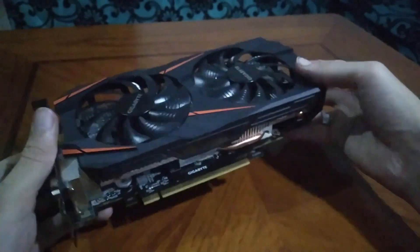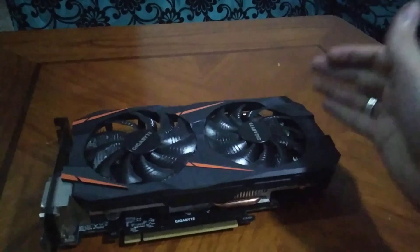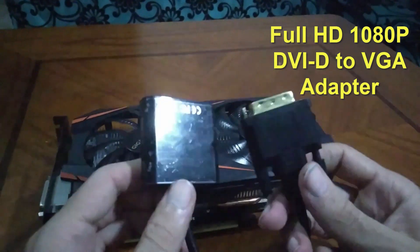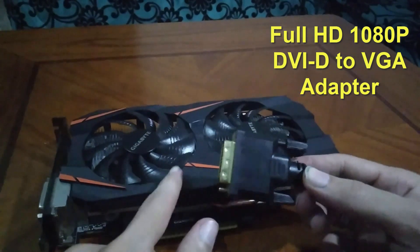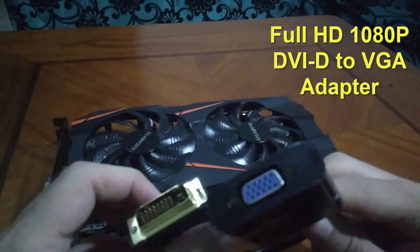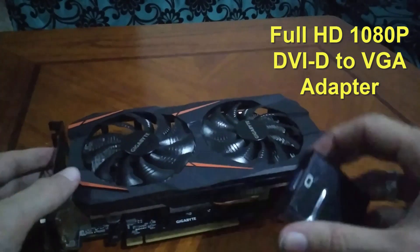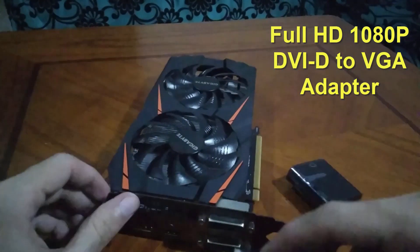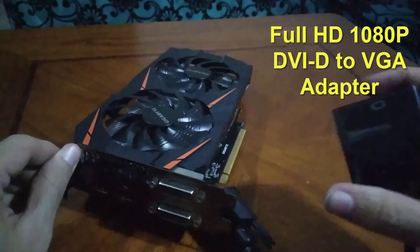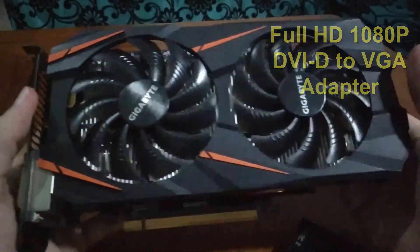We need a cut. The card is a special VGA. The cut is important, so we need a card on the card. VGA — we need a VGA converter, HDMI to VGA. We need one of these so you can use the full extra VGA.